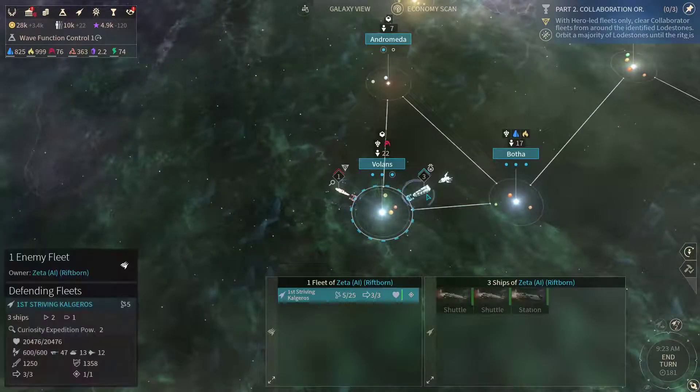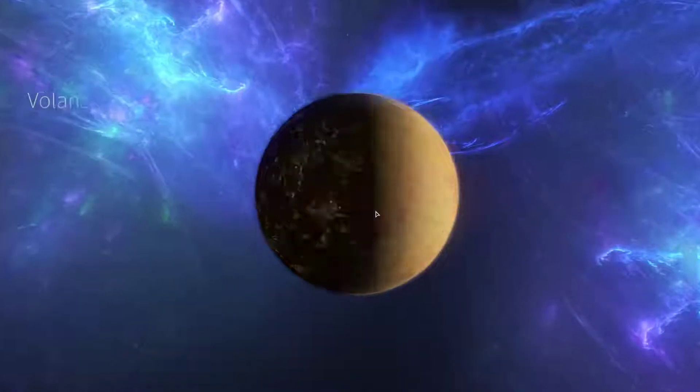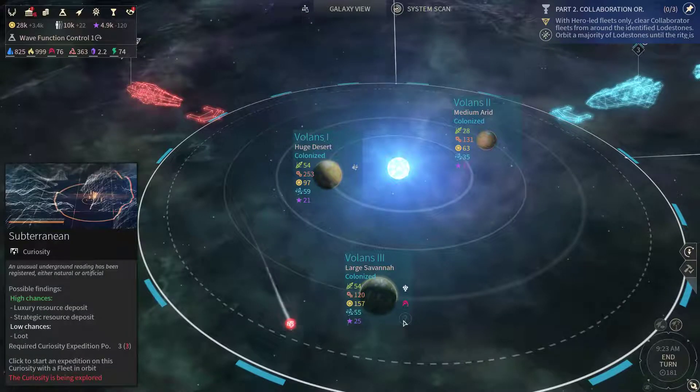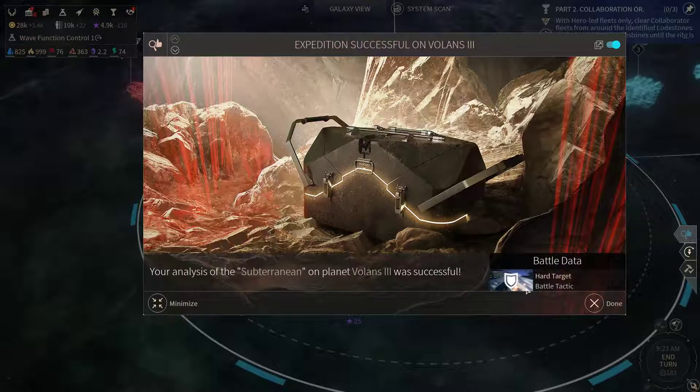What do we have here? A bunch of shuttles and one station. What's that last curiosity? Battle data — hard to target battle tactics — increases long range defenses used to keep distance in battle.